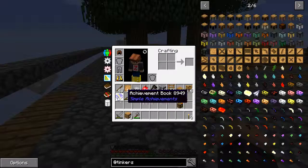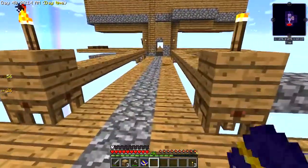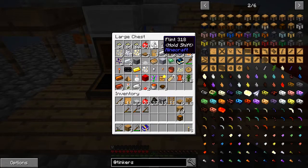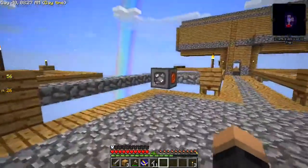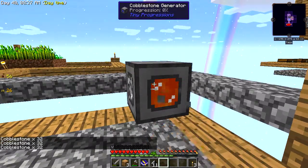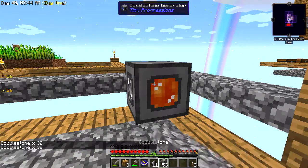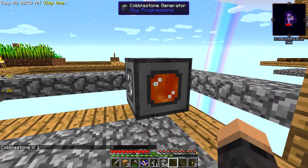What do we need to do? Let's have a look at the achievement - we need to make Tinker's Construct tools from bone or flint. Well we have a lot of bone, but how much flint do we have? I'm guessing flint might be better than bone. We have 21 - that shall do. Let's quickly grab some cobble while I'm here.